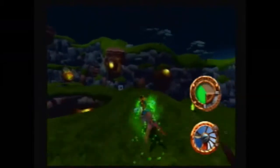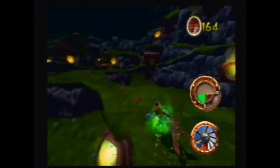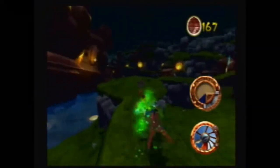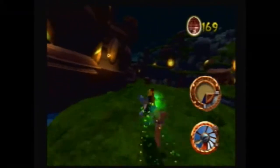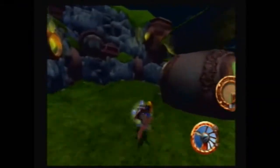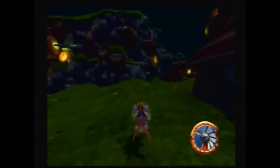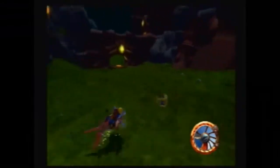So now after finishing that racing challenge, we're going to head up here, get another Scout Fly, grab it to the precursor orb, and make our way across this area. We've got some Zoomer platforming coming here, so kind of interesting.